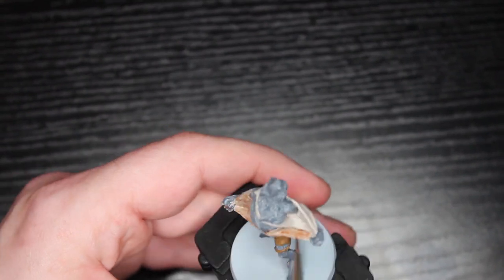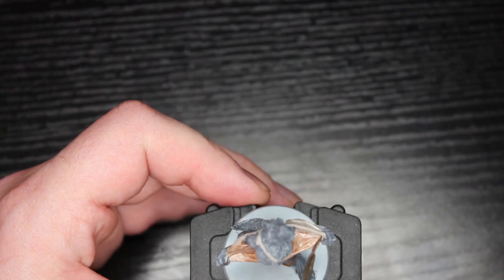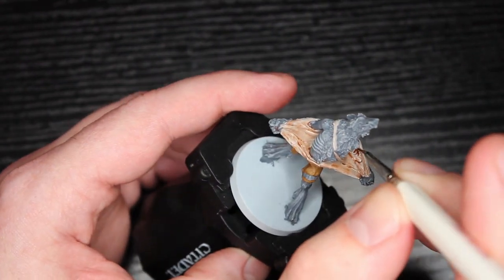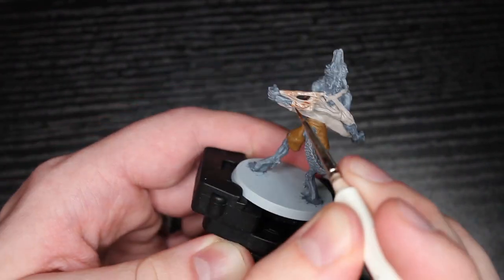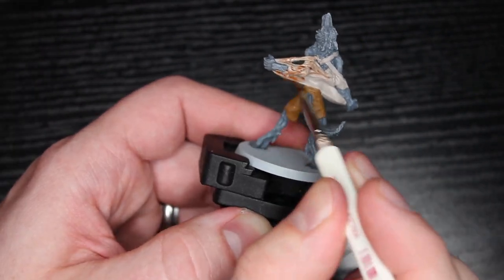Using a small brush, I'm not having to reload it often - the last thing I want is to glob a whole bunch on here. I'm just adding this to add definition, especially in the back. There's not quite as much in the front. The front will have a heavy highlight back to the base coat, but this is going to keep a lot of that texture and they just look generally really good.